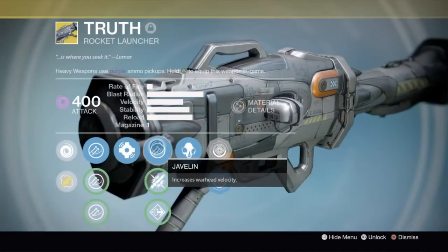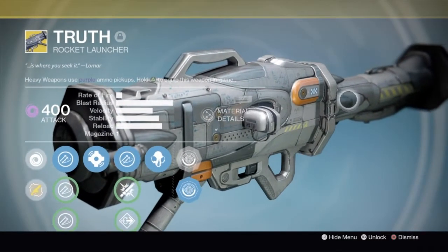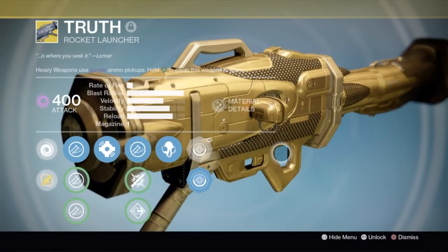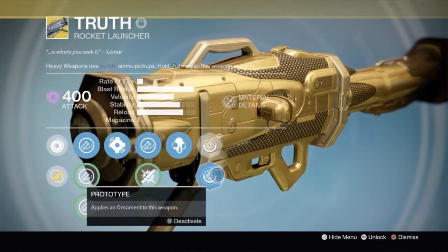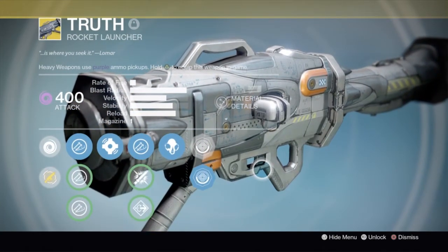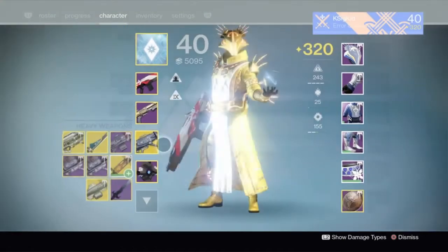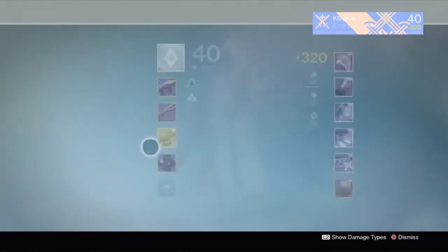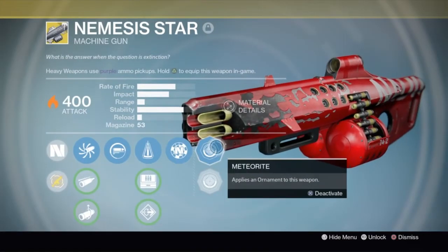Let's take a look at these ornaments. I knew that I had the Prototype, so here it is — Prototype on the Truth. I do not have HardGold, that would be amazing, it would fit really well — if only the Truth was usable and not terrible right now. So we're just gonna keep it on Prototype for now and move on. The next one we got was Nemesis Star, and I believe I already have Meteorite on it — I do.